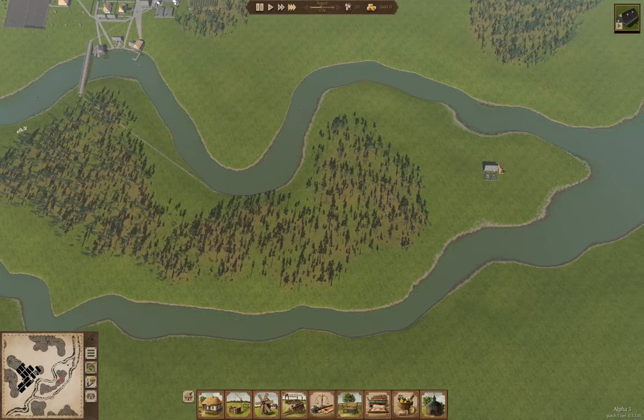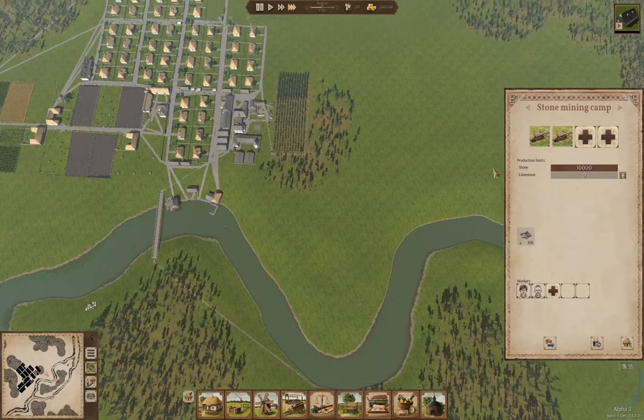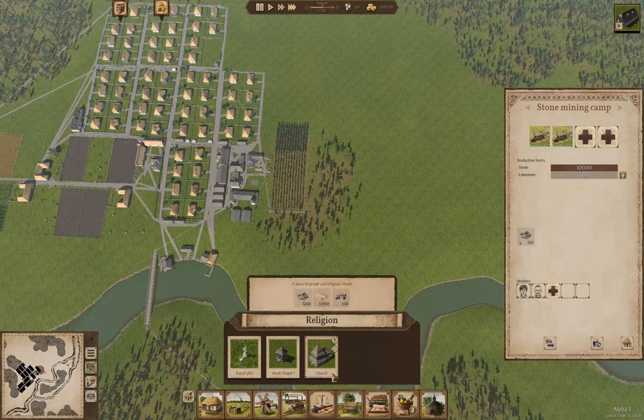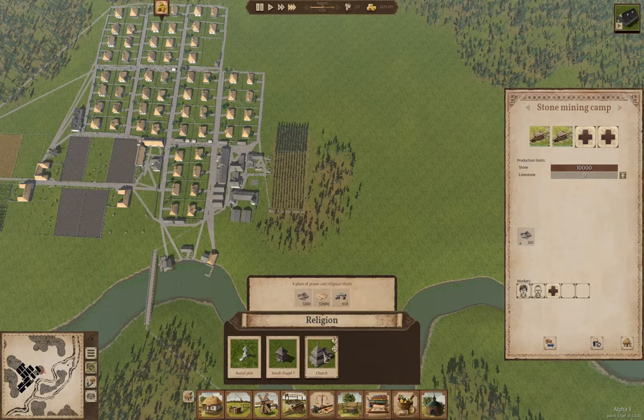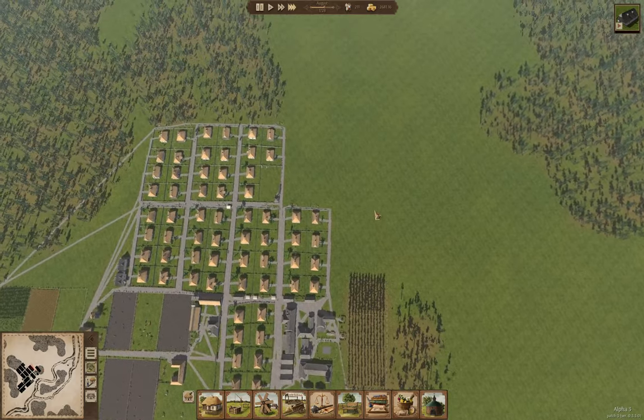Are we doing anything here yet? We are. So I can build — what does a cathedral church thingy need? 1,200 stone. Okay, we'll be able to sort that — no problem.